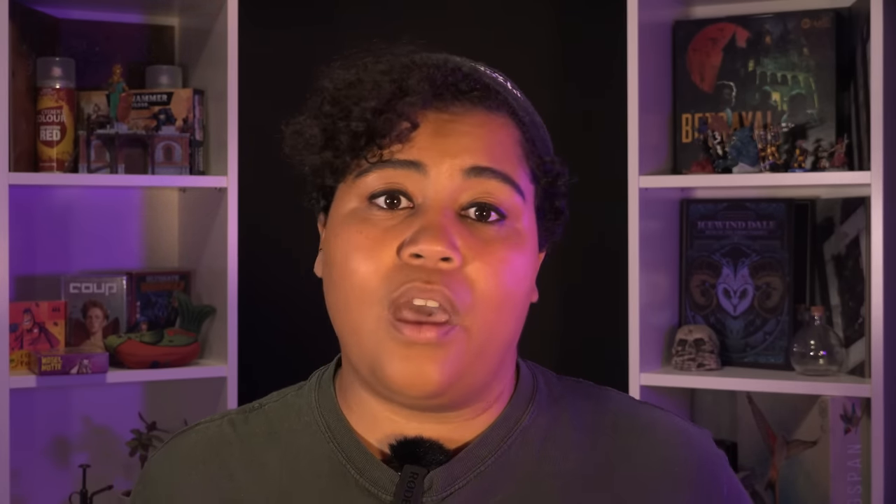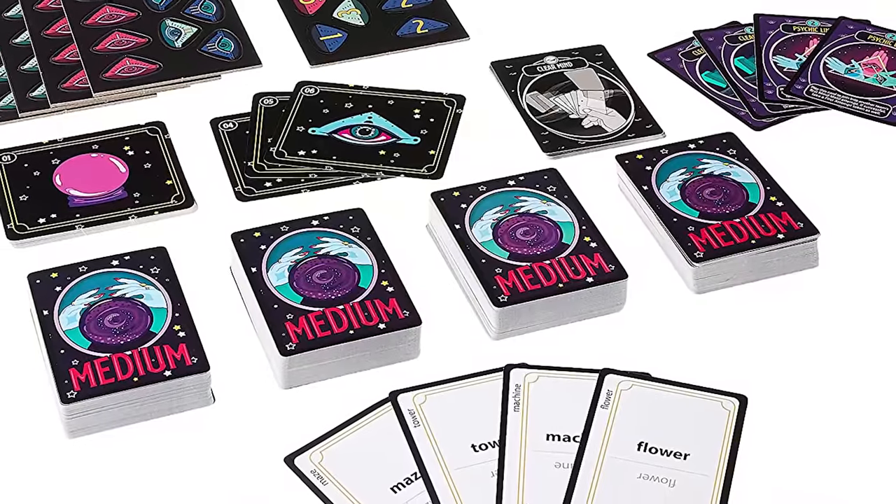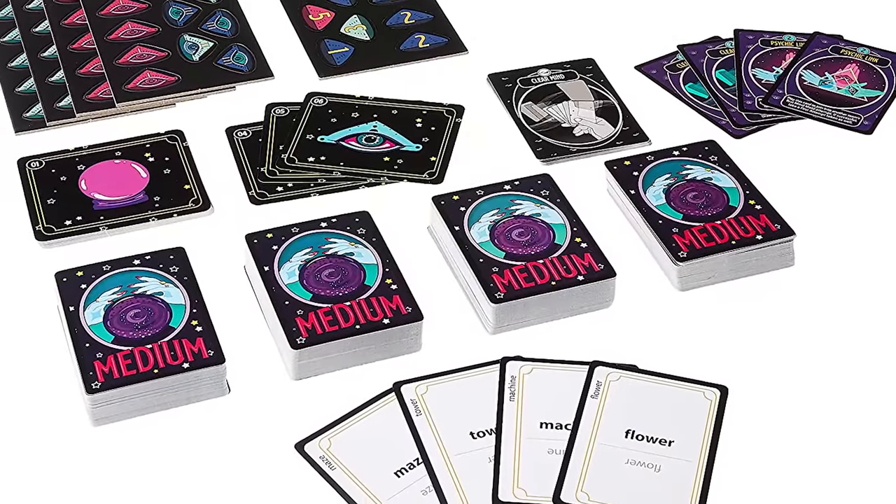If you both say the same word — maybe 'grape' — you collect the points and move on. But if you shouted different words, like 'grape' and 'lychee', you move to a new round as a pair, trying to link those new words together. This continues three times until you either mind-meld and say the same word, or move on without scoring any points. It's an incredibly simple concept that quickly becomes addictive once you get a few successful guesses.